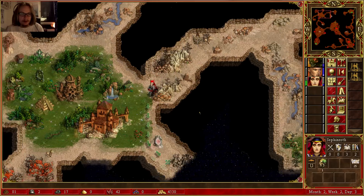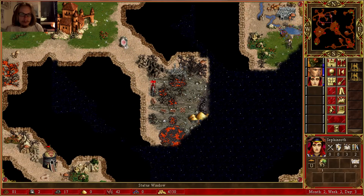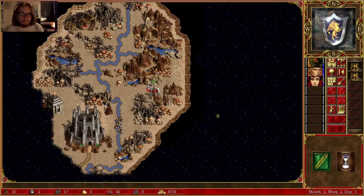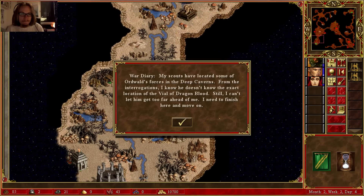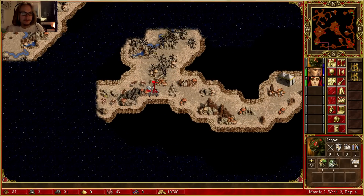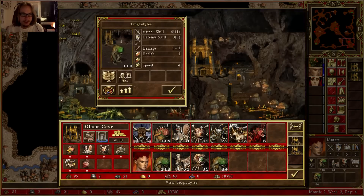Let's not buy anything here. Somebody still hasn't moved. My scouts have located some of Warwald's forces in the deep caverns. From the interrogations, I know he doesn't know the exact location of the vial of Dragon Blood. Still, I can't let him get too far ahead of me. I need to finish here and move on. And I'm finally home — Jesus Christ, that took a long time.